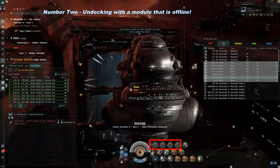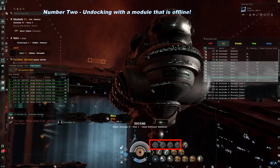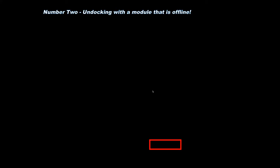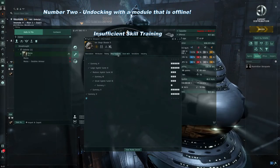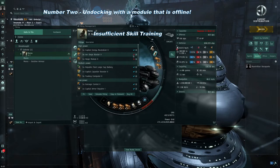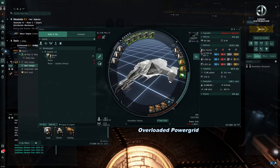Number 2 – Undocking with a module that is offline. Sometimes essential modules, such as turrets, are offline and will not function. This can be fatal if you do not notice it before getting into a scrap. There may be a number of reasons why it's offline. Perhaps your character doesn't have the required skill points to run the weapon, propulsion mod, or repair module, which means you have a ship fitting that is bad for your character. You'll have to train up those skills, or go with a lower tier module that you can actually use. It could be that the module has overloaded the power grid or CPU capacity of your ship.